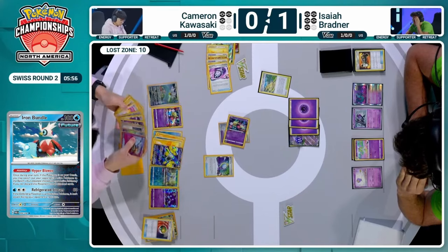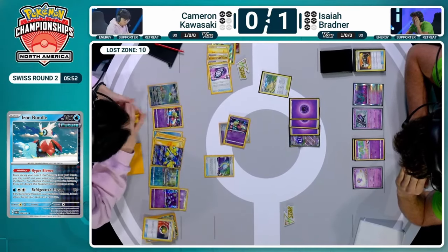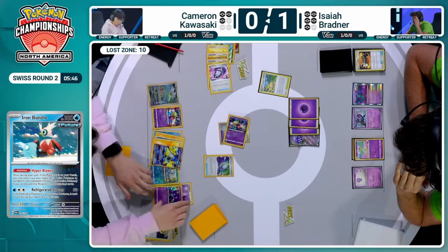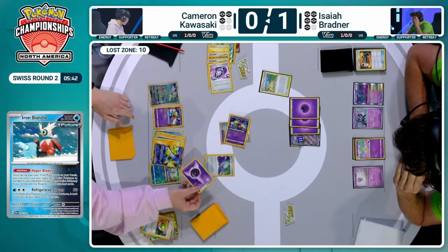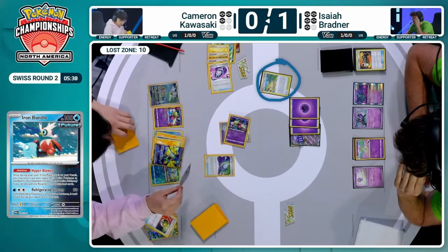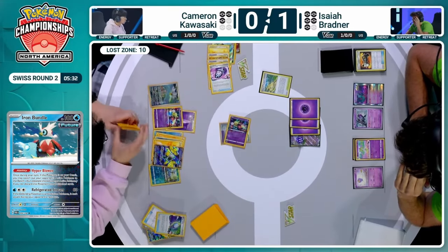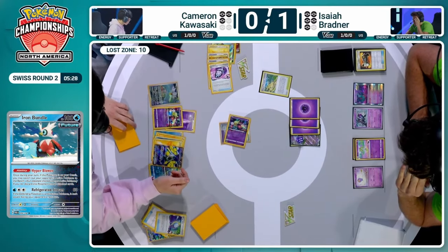I have to wonder if you're Isaiah Bradner — your chances of winning this game are dwindling. What is in his mind in terms of trying to win this game or even this series? There's really not much time left. Maybe just playing things out. The Iron Bundle can't be benched with Nest Ball because of the Collapsed Stadium — you can't Nest Ball for the Sableye either. But the Sableye was from hand, so it's easily reversible. Now it is on both players to be very attentive to the board conditions. Isaiah's Collapsed Stadium means we need both players on top of things.